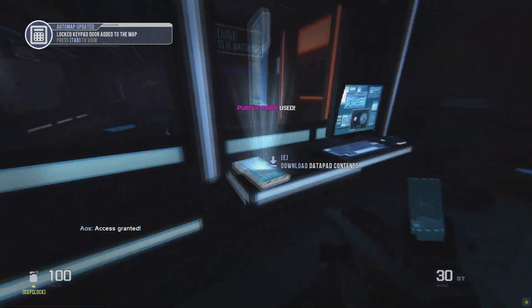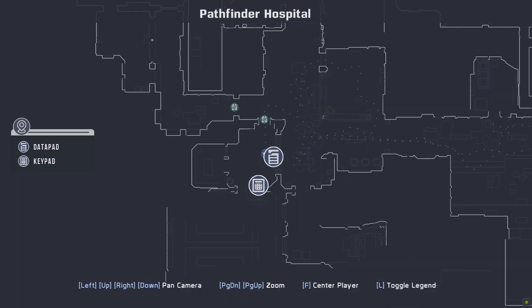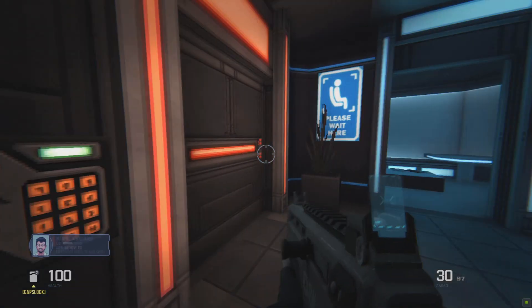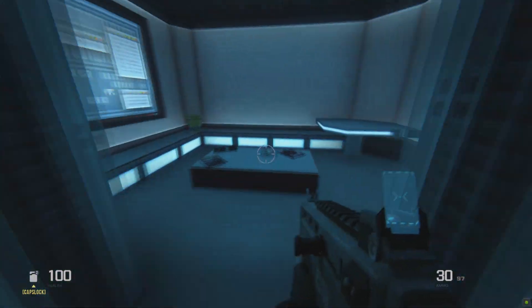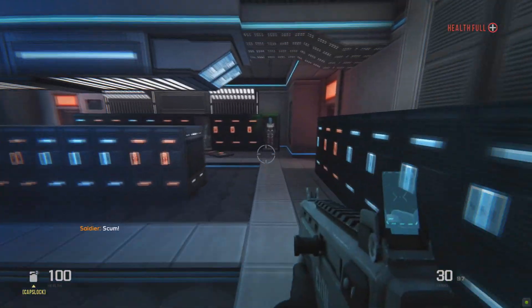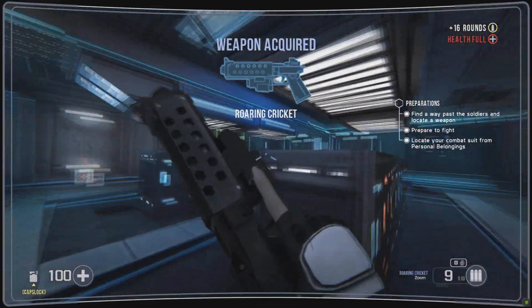Once you unlock the doorway, this will be the area to allow you to get your suit and the cricket, which is essentially your magnum pistol. Then you can start sliding in the game and shooting more people with just your assault rifle and the pistol. Once you go through the green door inside these locker areas, there'll be some med kits, your suit, and an extra assault rifle for some ammo.